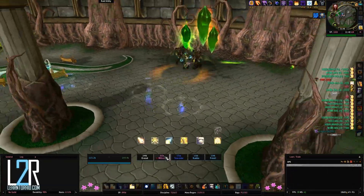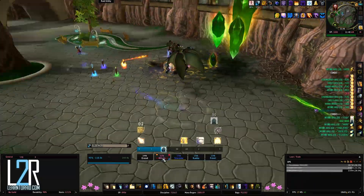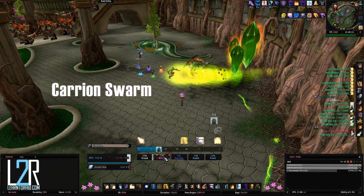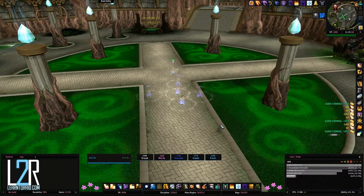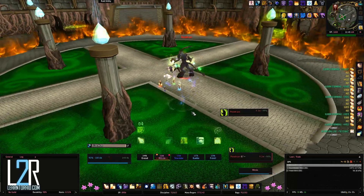At each crystal, you'll have to fight a small pack of mobs that aren't too difficult to kill. The tank should try to face the dreadlords away from the party, since they cast Carrion Swarm, which will do about 45k damage to players in its path if it's not interrupted. Once all the crystals are destroyed, Illidan will bring you to the center of the courtyard and Paratharn will appear.